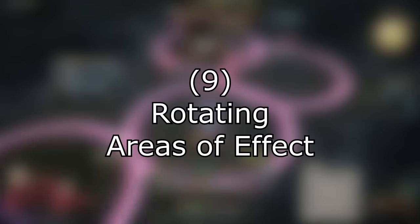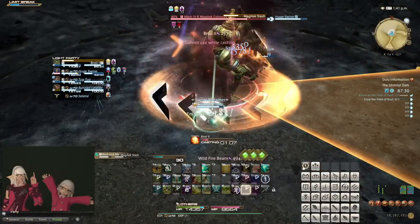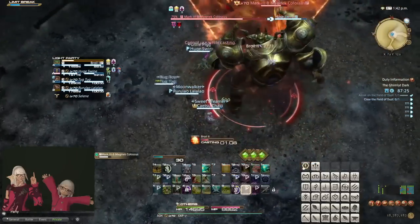Number 9. Rotating AoEs. Indicated by orange or blue arrows spinning around the boss before the mechanic begins. Exactly how the attack is shaped can vary between bosses.